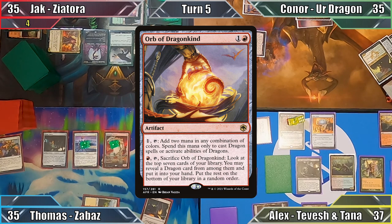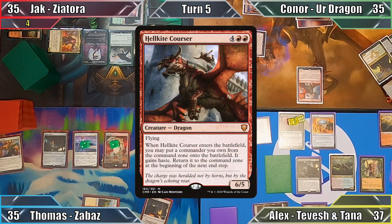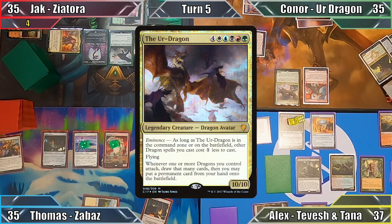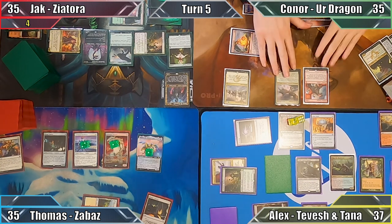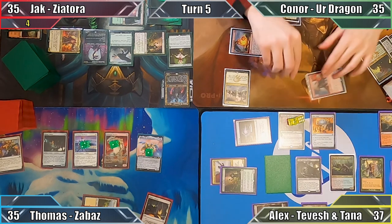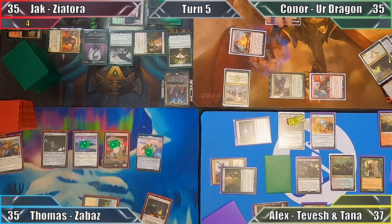Connor uses his remaining mana to cast Hellkite Courser, drawing a card from Teemer Ascendancy. The Courser's ETB then resolves, with the Ur-Dragon being put onto the battlefield. Ho ho, boy! Connor draws another card from his Ascendancy and moves to combat, attacking Tevesh Shazat with his commander and Alex with his Hellkite, drawing two cards with the Ur-Dragon's ability.